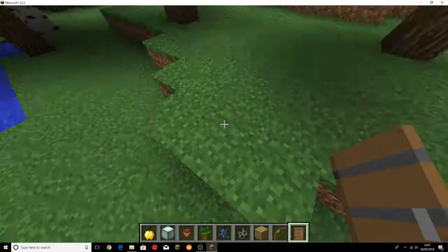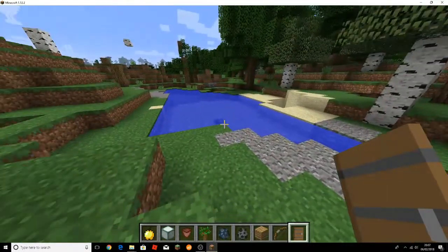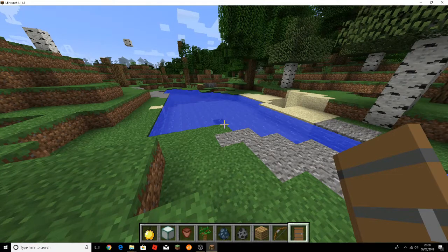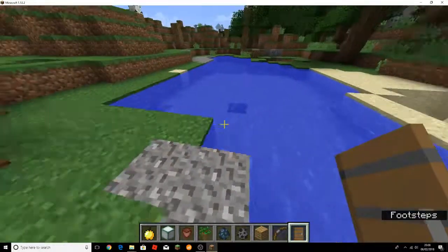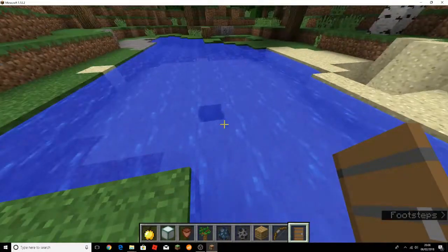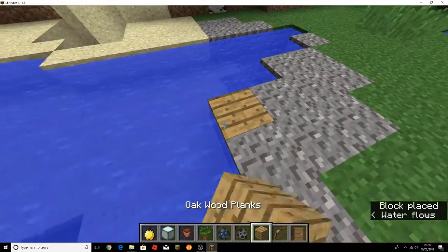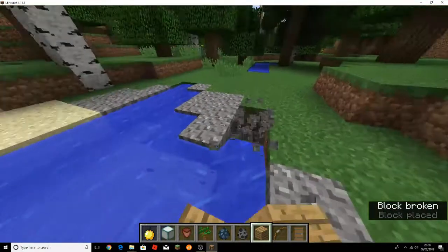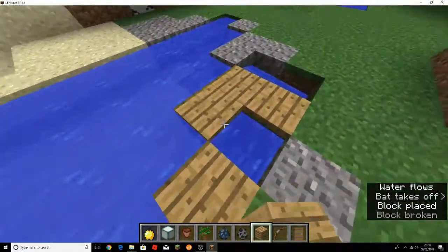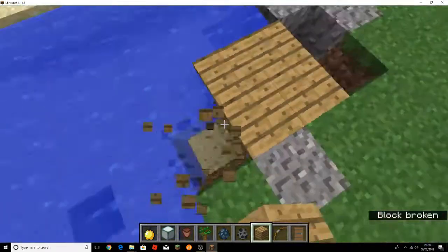Hello everybody, welcome to a new video of Minecraft with Timbuyer. Today we want to show you how to make this water disappear. Normally you would just put blocks on it, like this, but the water would still be here.